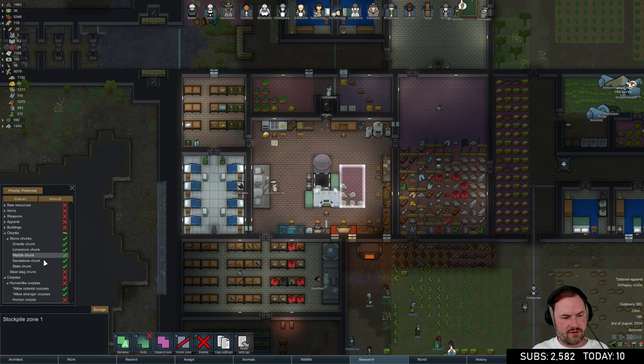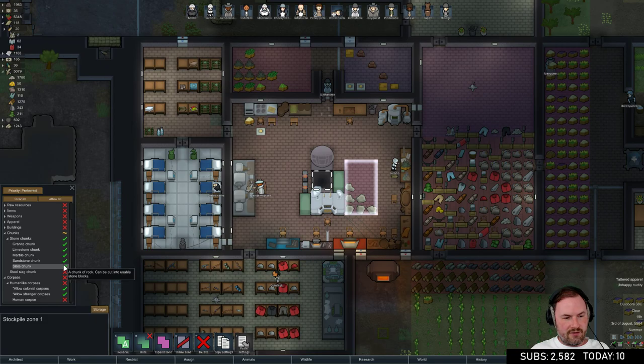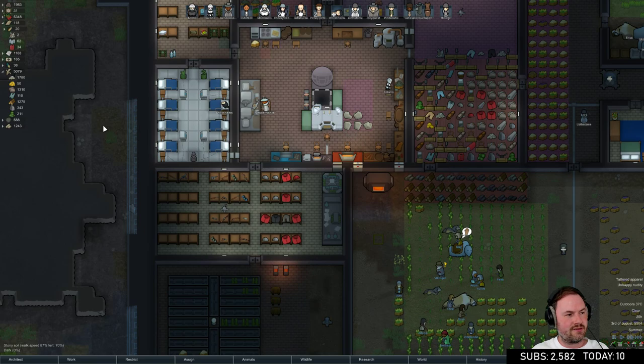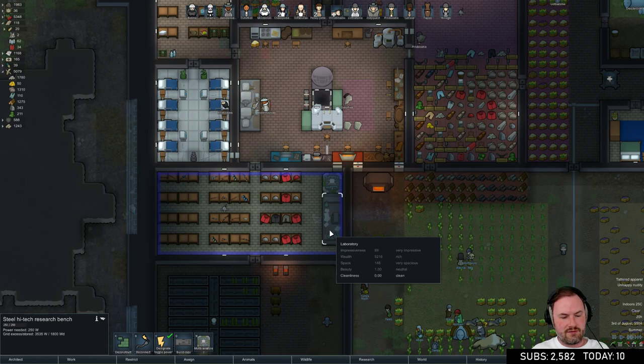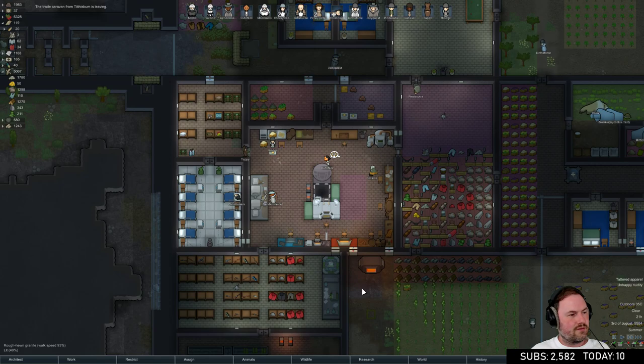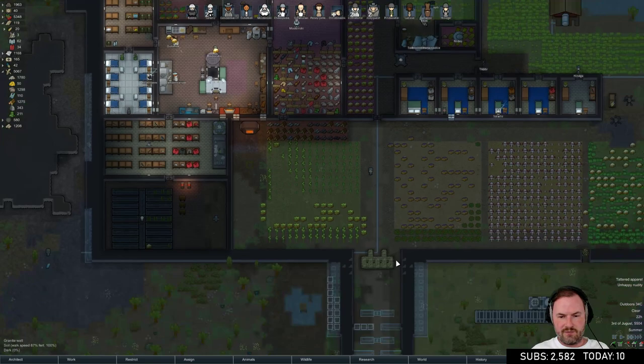How are we doing for granite? In here let's store only granite stone chunks. Research is done! Can we get rid of all this stuff - deconstruct the research bench and multi-analyzer? We're all researched up and going to claim back this space. The cooking machine is fixed and back on track.